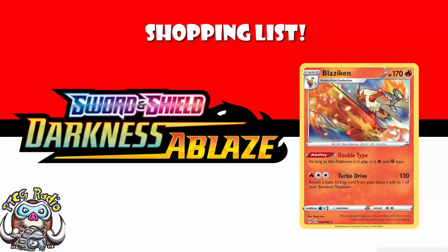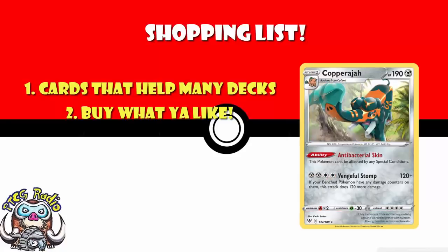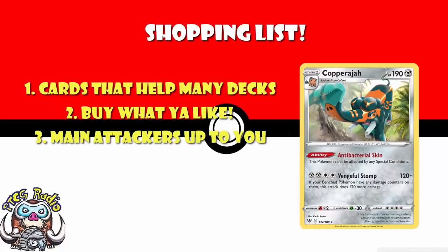The rules for the buy list are the same as always. I'm going to give you a list of the cards that I think you need in order to basically make any deck you want. If you don't want to buy some of these, don't. If you want to buy more, do. Cards that make particular decks — things like Copperajah, Blaziken — I'm not going to put them on the buy list, because you're either going to buy Copperajah and Blaziken to make those decks, or you're not. We're looking at cards which are going to straddle multiple decks.